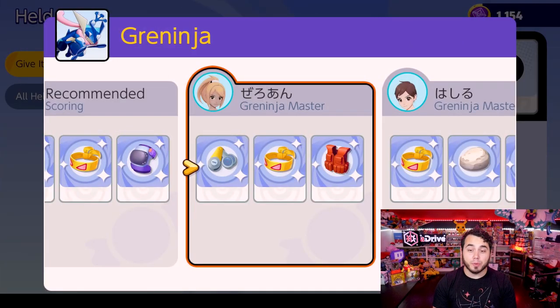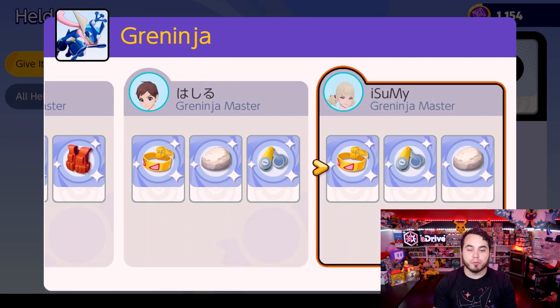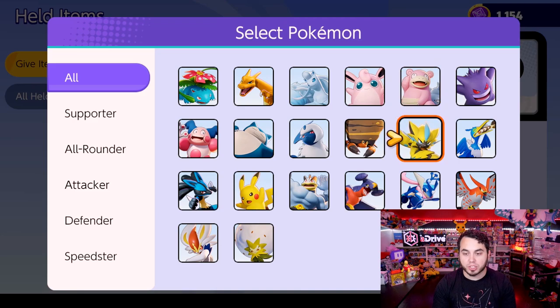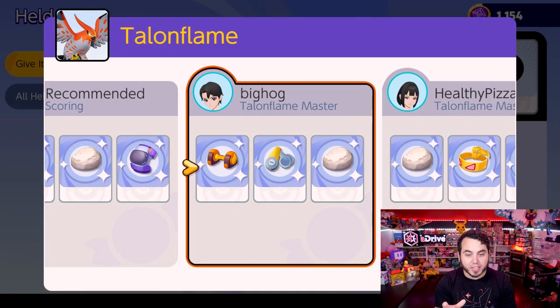Greninja — a lot of people think this Pokemon is special, but it is not. It's physical. We see Soul Vest, Muscle Band, Float Stone, which are all solid choices. Refer back to whether or not a Pokemon is physical or special anytime you're deciding what items to run. Basic attacks are going to be physical, so there are opportunities to utilize those, but match items to the Pokemon's classification.